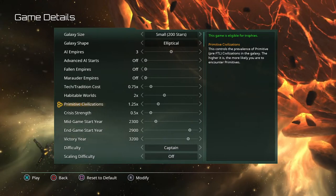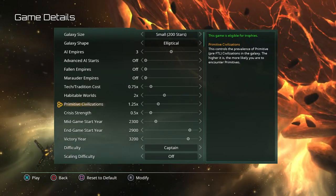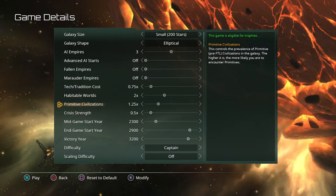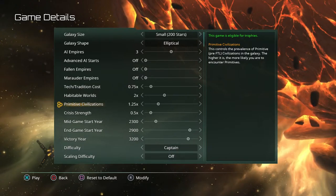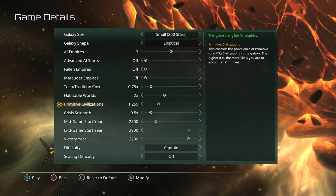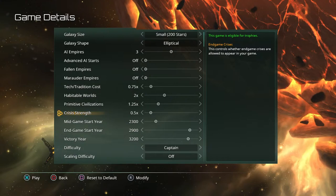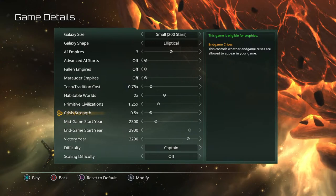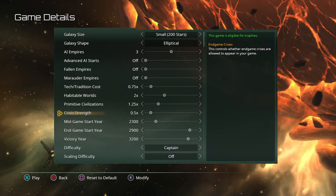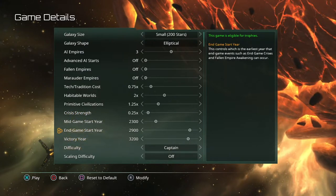You can cause certain events to happen, or you can uplift them — basically give them technology and bring them to the space age if your empire allows it. They then gain control of that system and can become an ally, vassal, or you can eventually absorb them and use their species as bonuses for other planets. Crisis strength is an in-game crisis where certain factions show up at a specific year. I haven't messed with crisis factions much, but a friend had them ruin his very first game, so for your first game I'd turn their strength down.